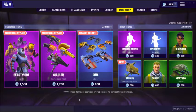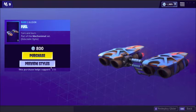What's up, Toxic Gamer here back with another Fortnite video. In today's video I'm going to be talking about how to get the new Fuel Glider for free in Fortnite. This is the skin that is in the item shop today and I'm going to give it away to someone.